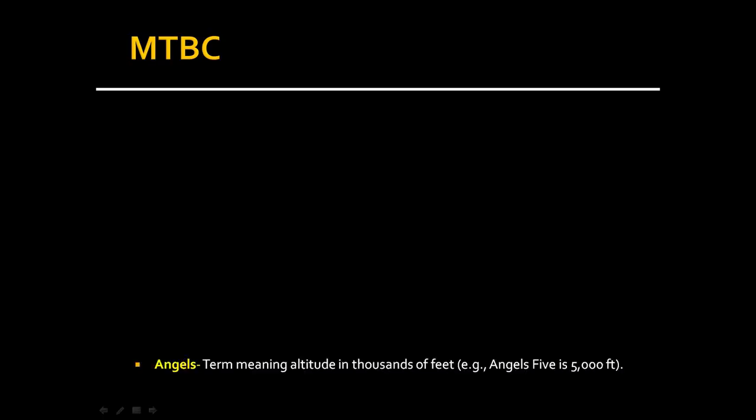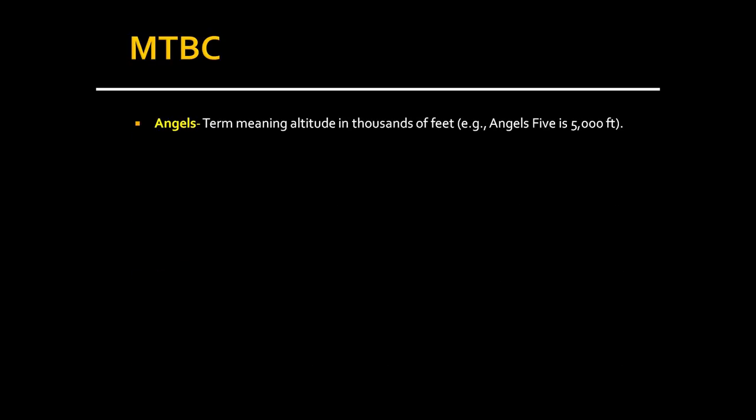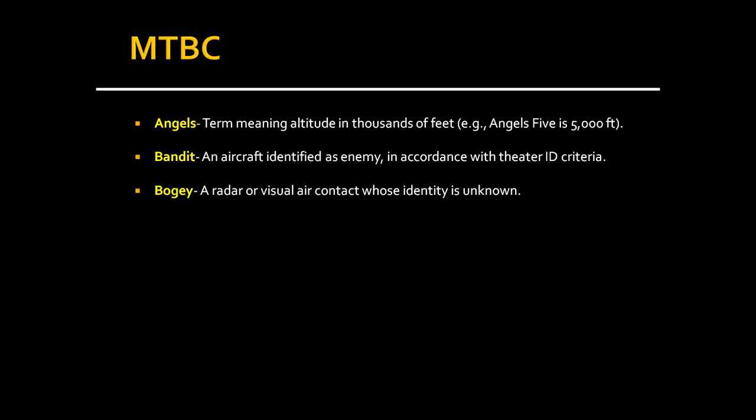ANGELS is a term meaning altitude in thousands of feet — angels five is 5,000 feet. BANDIT is an aircraft identified as enemy in accordance with theater ID criteria. For example, flying over Iraq, an Iraqi MiG is a bandit, but a Russian plane is not because you're not supposed to engage Russian planes. BOGEY is a radar or visual air contact whose identity is unknown — a bogey could possibly be a friendly, so don't engage until identified as a bandit.